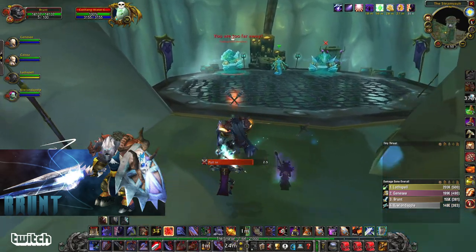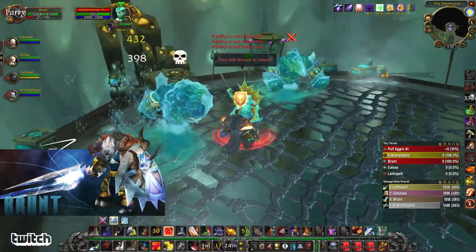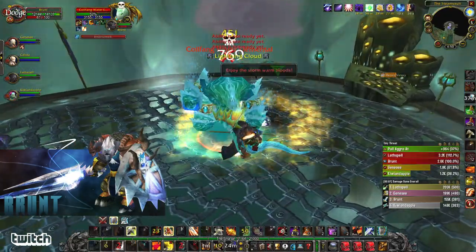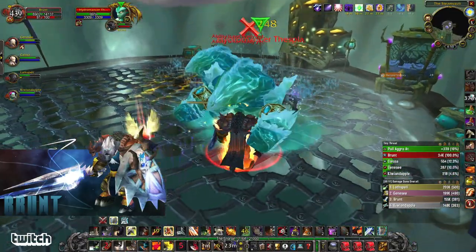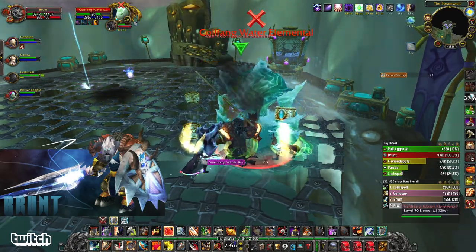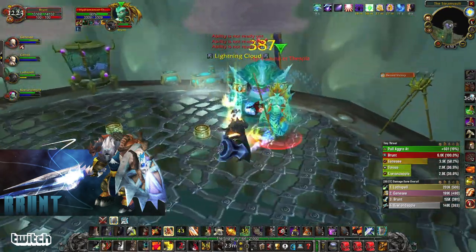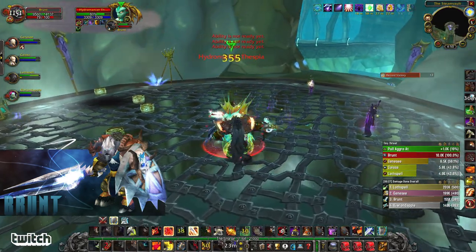5, 4, 3, 2, 1. Shield Slam the skull, Devastate the boss, Devastate the X, Revenge the X, go back to the skull. Now I'm cleaving, Shield Slamming, and pulling stuff out of the cloud. Enveloping Winds on me — I'm stunned, that can be dispelled — it was dispelled, very good. Concussion Blow. Move everything out of the lightning cloud — deals a lot of damage.